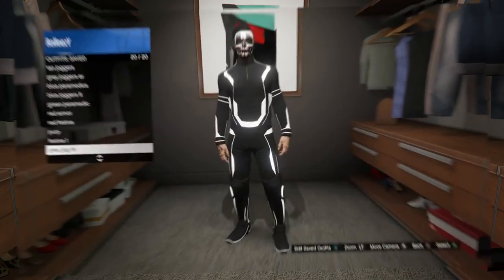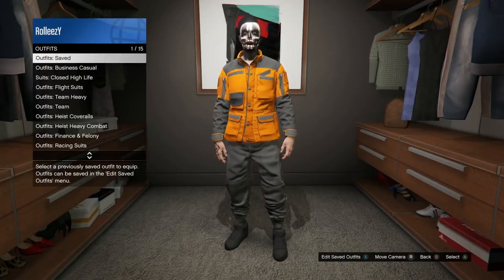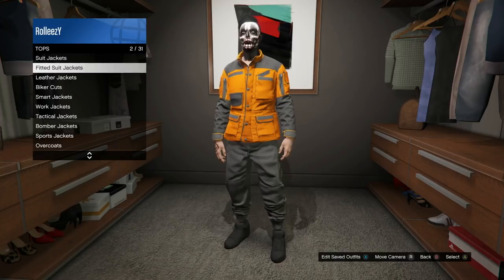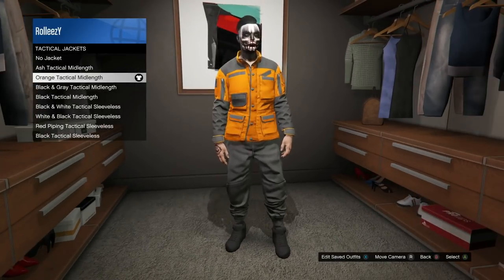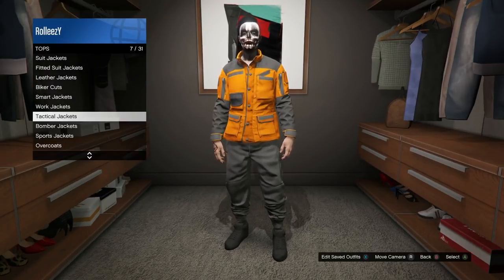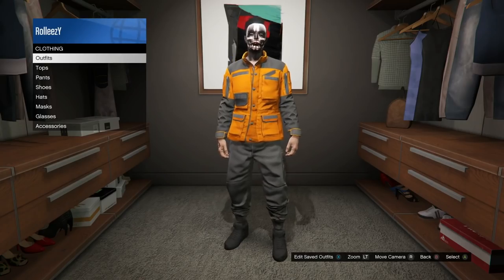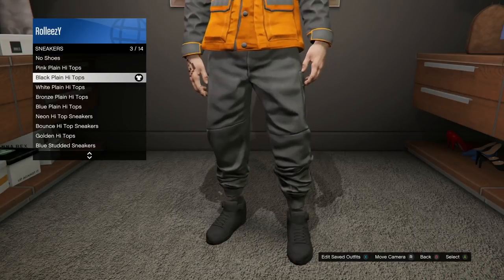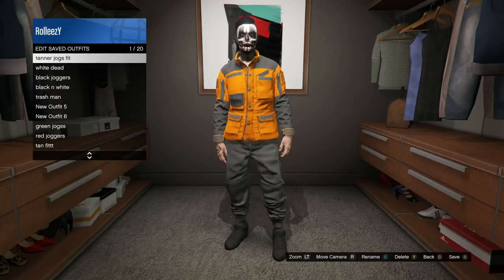For the second outfit, the gray and orange outfit, you need the gray joggers. I'll put a link in the description and pinned comment on exactly how I did that glitch to get the gray joggers. Once you've gotten them, put on the orange tactical mid-length under tactical jackets. Then go to the shoes and put on the black plain high top shoes — I use the black or the white, it doesn't really matter; those are going to change.